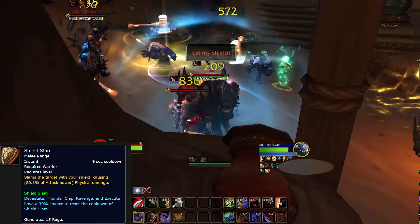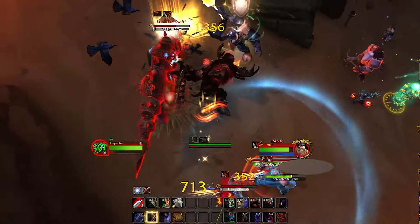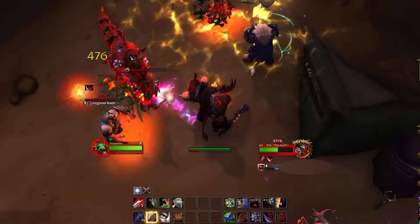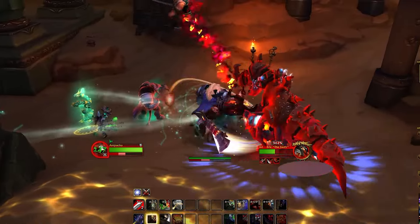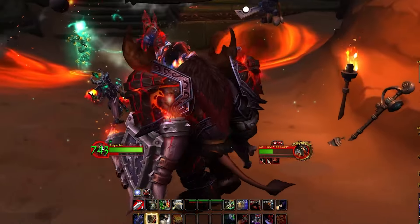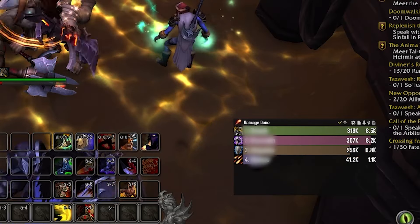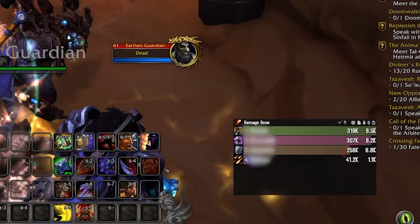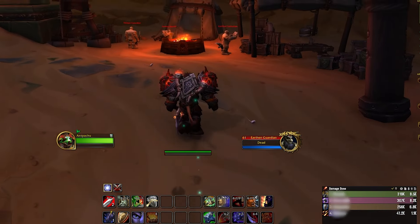When playing a Warrior Tank, you're going to be using Shield Slam to generate Rage, and then spending that Rage on two different things: damage mitigation and threat generation and damage. You'll have to balance between how much damage you're taking and how much threat you're generating to play ideally as a Warrior. Warrior's damage is not insignificant, so the damage you can push out can help a lot in taking down bosses and making your group or raid effective.